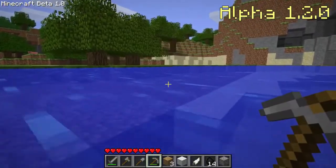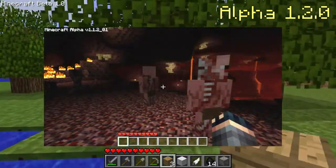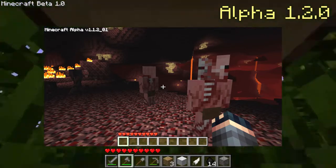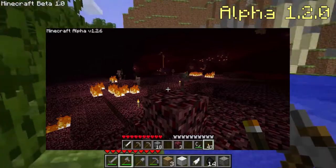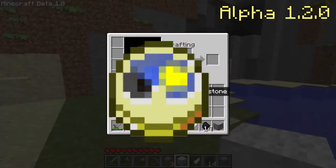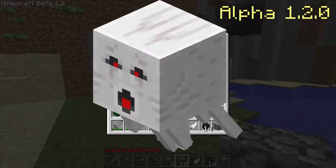Alpha version 1.2.0 is the next big update. The Nether Dimension was finally added, and with it came a lot of new blocks and mobs: Netherrack, Soul Sand, Glowstone, the Nether Portal, Carved Pumpkins, and Jack o'Lanterns — pumpkins with light in them. The clock item was added and indicated the time of day and night. Glowstone Dust, Raw Fish, and Cooked Fish were added, as well as the big white Ghast mob that shot fireballs at the player.